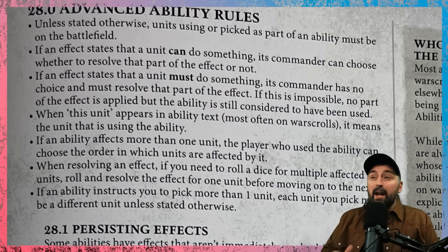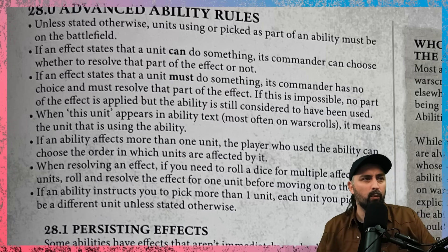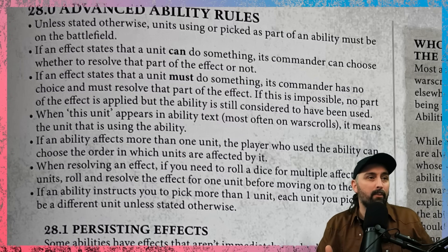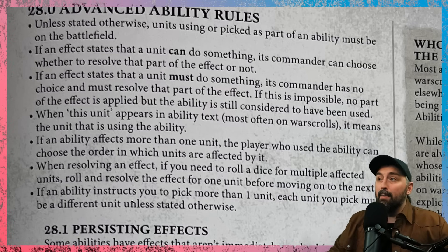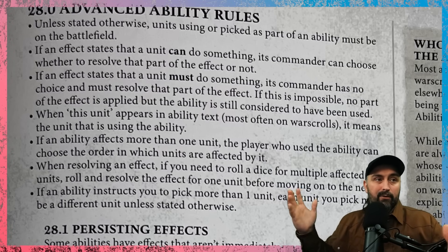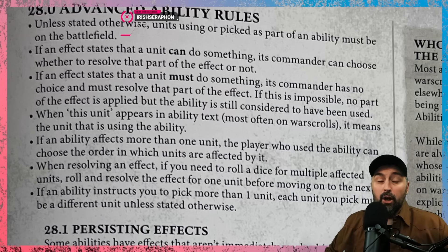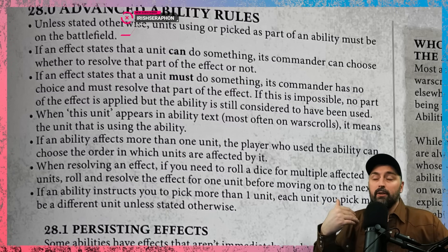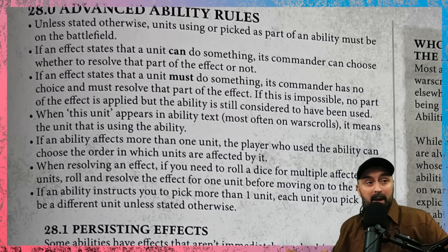Advanced ability rules: unless stated otherwise, units using or picked as part of an ability must be on the battlefield. If an effect states a unit can do something, you choose whether to resolve it. If an effect states a unit must do something, you have no choice and must resolve it — if it's impossible, no part of the effect is applied but the ability is still considered used.